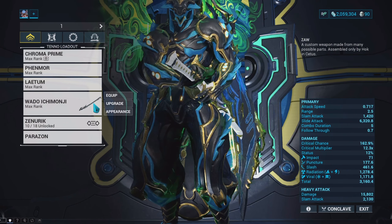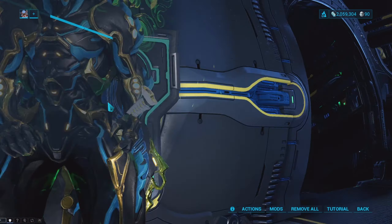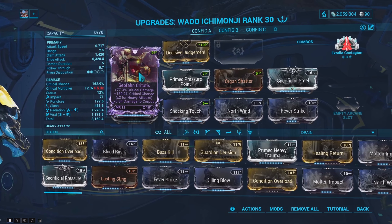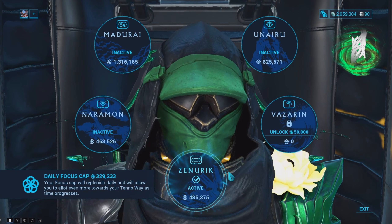Just like the Phenmor Incarnon, the Laetum's mod setup focuses on high status and high elemental damage. For my melee weapon, I have the iconic Wado Ichimonji Zaw with Exodia Contagion. Exodia Contagion is the goated melee arcane for Zaws — 400 extra damage after 30 meters is insane, and the fact that you get a projectile attack on top of that makes it my favorite melee arcane. Thanks to the Ribbon mod, we also get even more crit chance and crit damage.